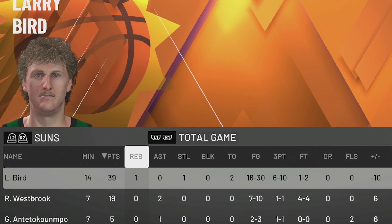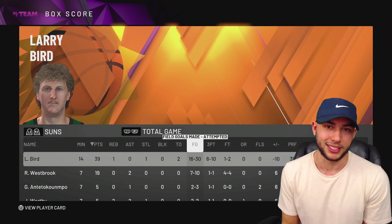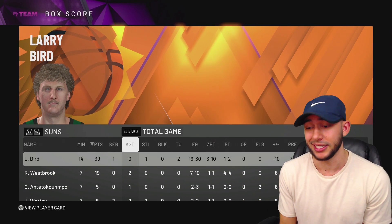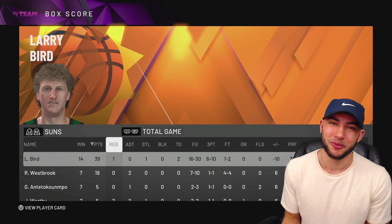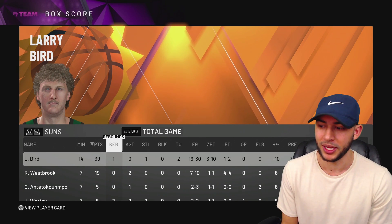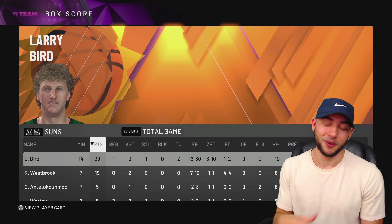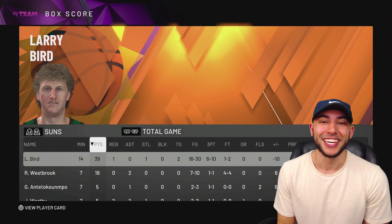Getting right to the box score — Larry Bird, 39 points, one rebound, one steal. He had himself 16 of 30 from the field, six of ten from three, and one of two at the free throw line. We missed so many wide open post fades — they just weren't green and 2K wouldn't let us knock them down. Overall, Larry Bird is insanely knocked down, has an amazing release. How much would I pay for him? He feels like a 300 to 350K player. I paid almost 450 for him — definitely not worth 450K in my opinion. If y'all enjoyed it, definitely drop a like, and if you're new to the channel, hit that subscribe button. That's going to do it — I'll catch y'all in the next one.